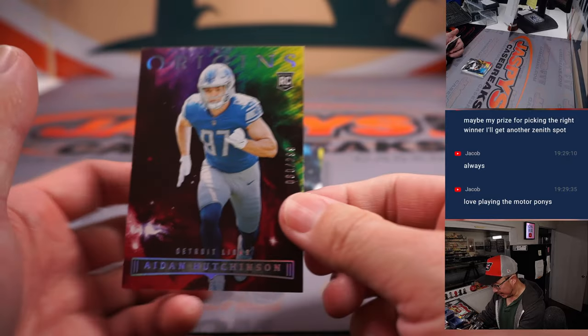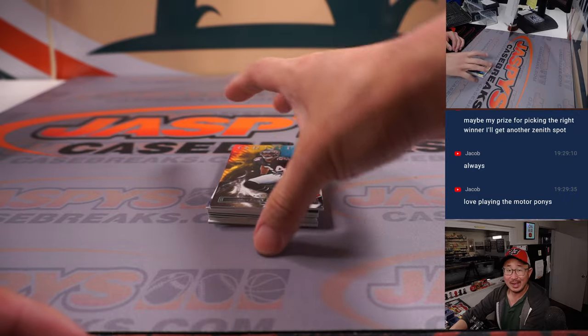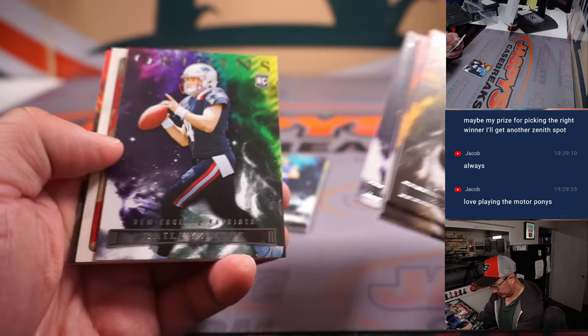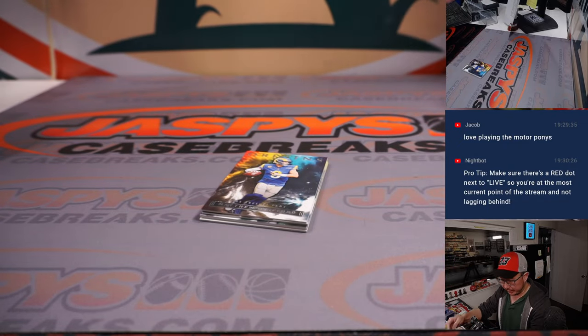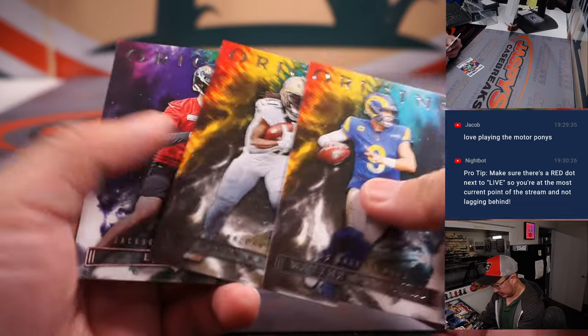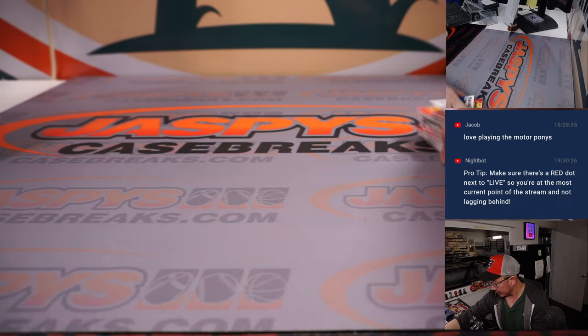Got Sauce Gardner to 99. Aiden Hutchinson to 299. Sauce Gardner goes to Andy and the Jets. Aiden Hutchinson goes to David and the Lions. Got a Bailey Zappi for the Patriots, that'll be for Tristan. Any other quarterbacks here? No. Not too bad, got some cards in there.